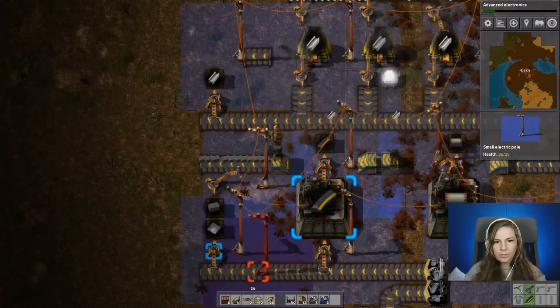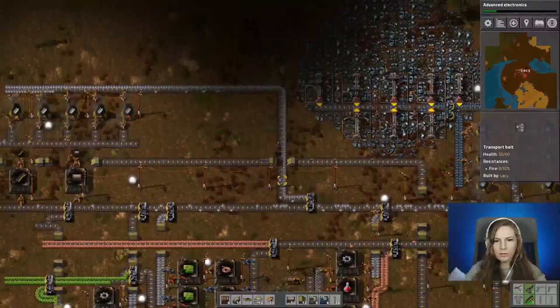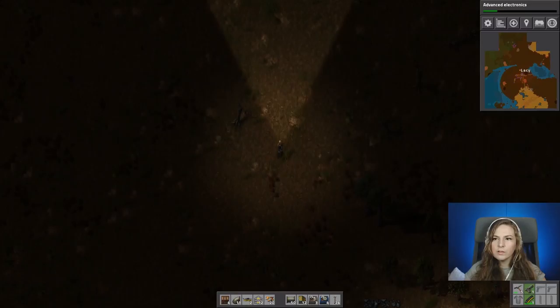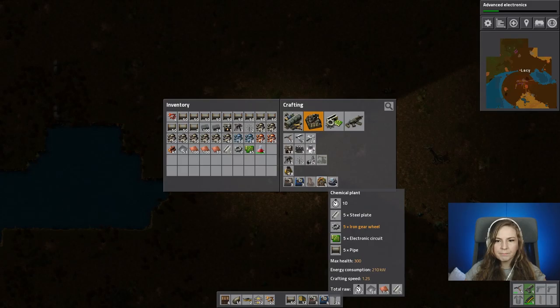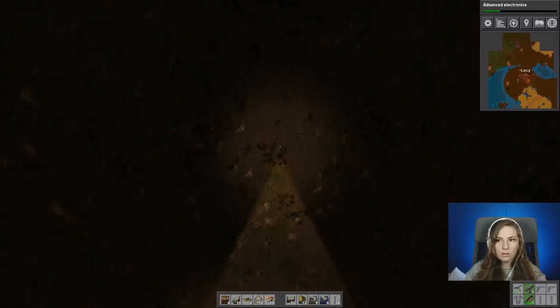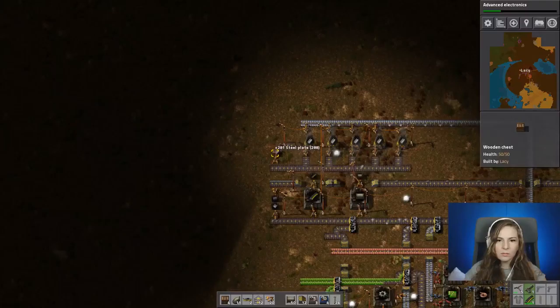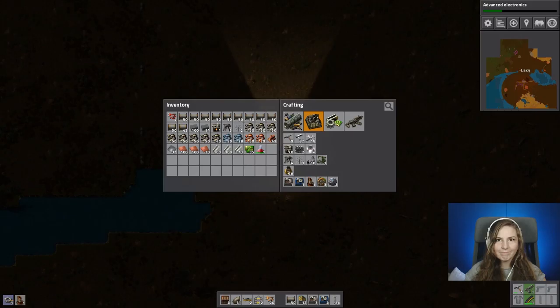We can just walk along it and get a lot of them really fast. We're going to come up here into the darkness and make ourselves a refinery. I forgot to pick up steel, apparently. Oops — I'm just not on top of it today. I've got a lot on my mind, so pardon me if I'm a little spacey.